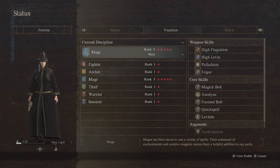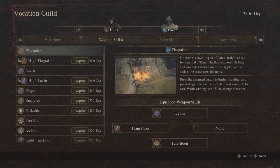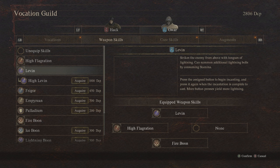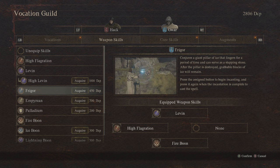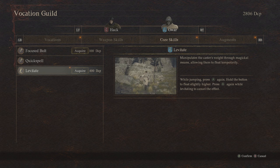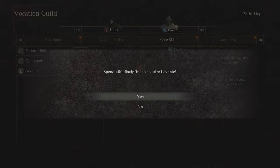Another common mistake is not unlocking new abilities for yourself and especially your main pawn as you level up. This can be done as early as the town of Melv by speaking to the innkeeper and discussing vocation guilds. You want to use your discipline points as soon as possible to unlock additional powerful weapon skills and vocation abilities, which are going to make a huge difference right off the bat. Make sure you do this for your main pawn as well — they have their own pool of discipline points and can distribute those to unlock new abilities, upgrades, and passives.